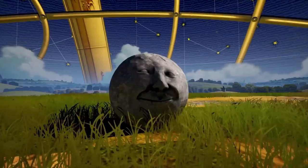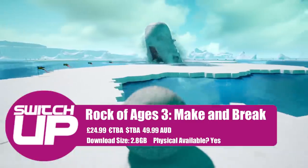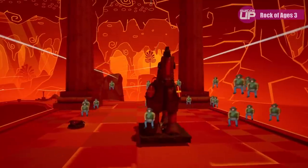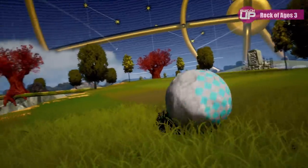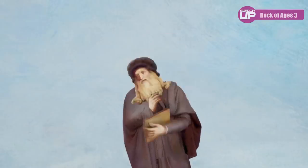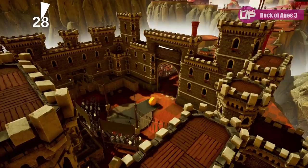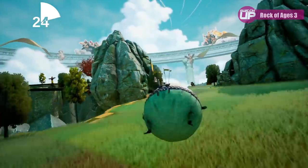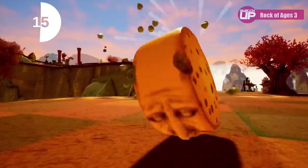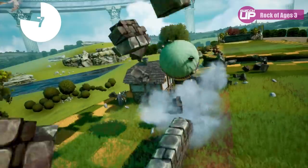Next up, releasing on the 21st and selling for £24.99, you have Rock of Ages 3: Make and Break. Rock of Ages 2 is already available on the Switch and is about half the price. The new one adds a level editor — the reason for the name Make and Break. You can make your own levels, share them online, and download other people's levels. Rock of Ages is a tower defence game where you send huge boulders towards your enemy to break down their castle. The humour is quite absurd — very much reminds me of Monty Python. I also think this one is getting a physical release, which the second game didn't get.